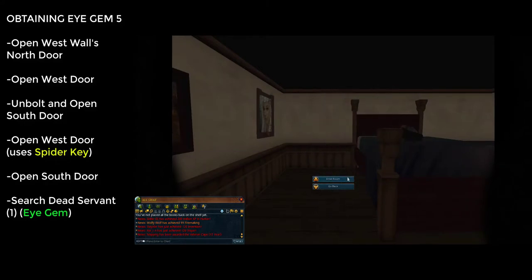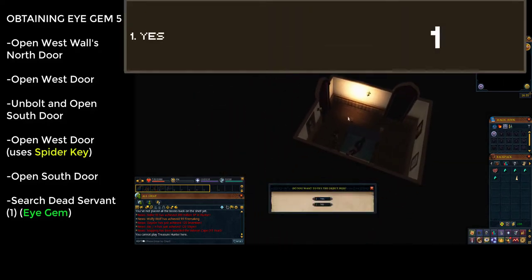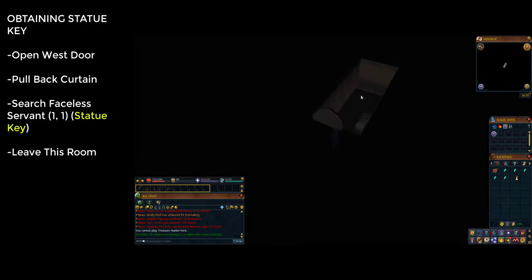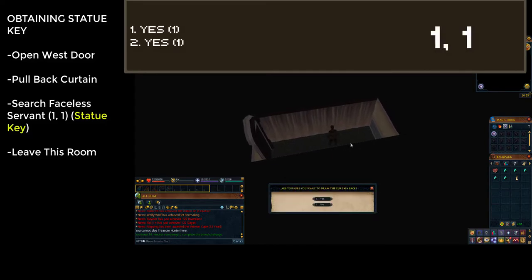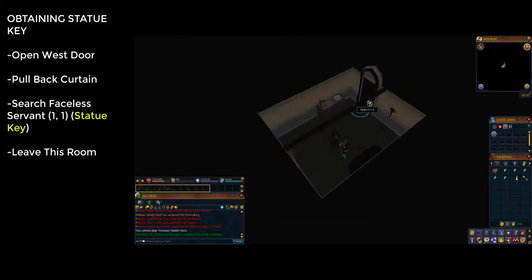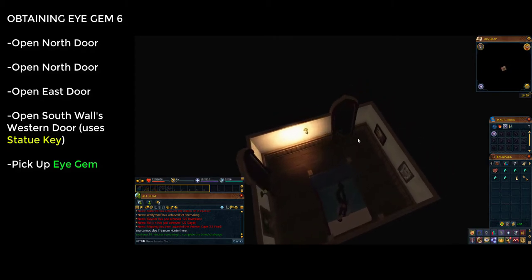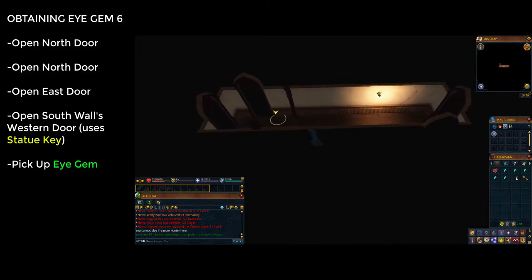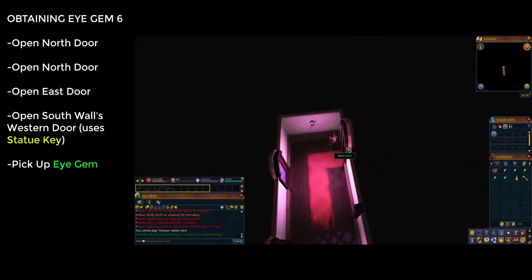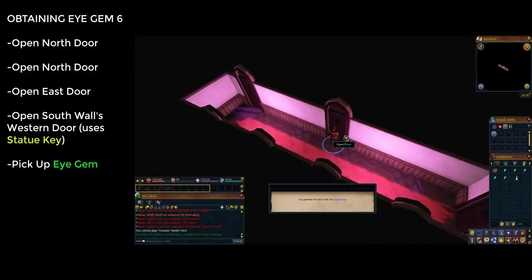If you've already gone through the door, click back through and the ghost will disappear. Once through the south door, click on the dead servant and choose the first option to receive an eye gem. Then open the door on the western wall. There's a large curtain — click it to draw it back, revealing a faceless servant. Click her and choose the first option to receive the statue key. Go back through the door you came through, open the north door from the dead-servant room, then go through the door to the north again, and through the door to the east at the end of the corridor. Enter the westernmost door on the south wall using the statue key.